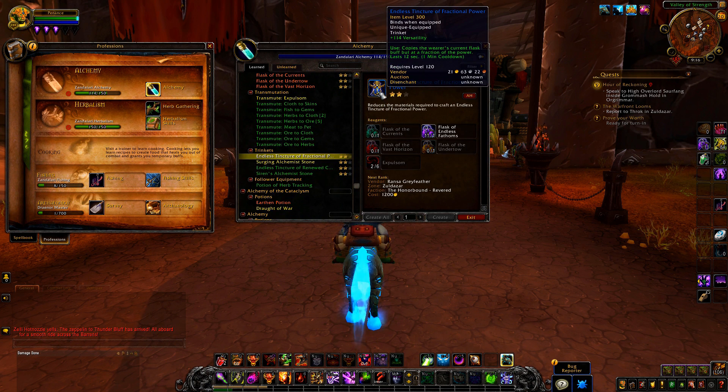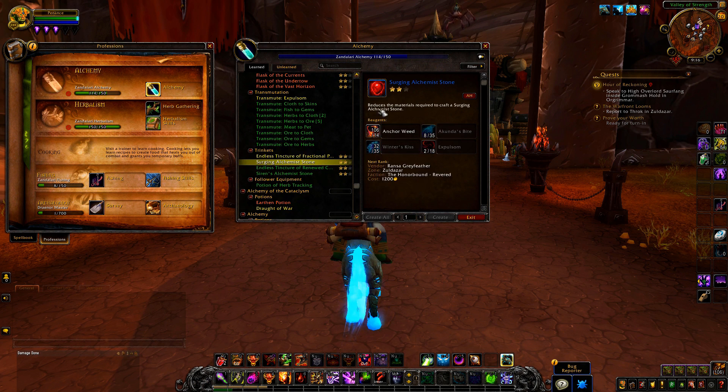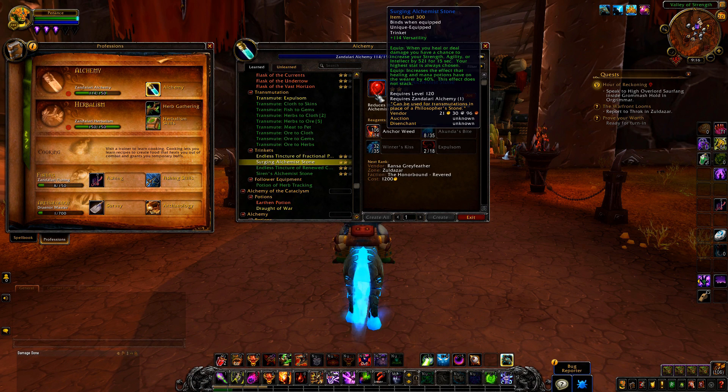For the trinkets, we've got basically a versatility trinket that copies your current flask buff at a fraction of the power, lasting 12 seconds. There's also one that gives a chance to increase your strength, agility, or intellect by 521 for 15 seconds — the highest stat is always chosen — and it also increases the effects of mana and healing potions by 40%. Definitely not a bad trinket to have, and it's also BOE, so you can sell these on the auction house.